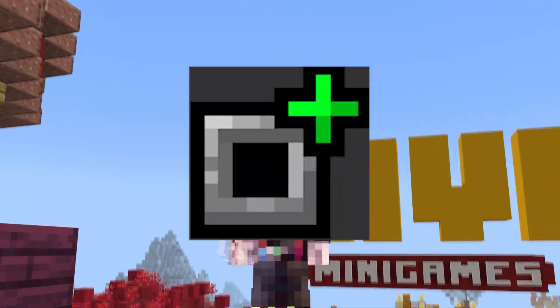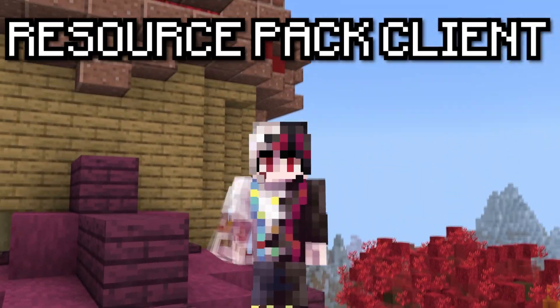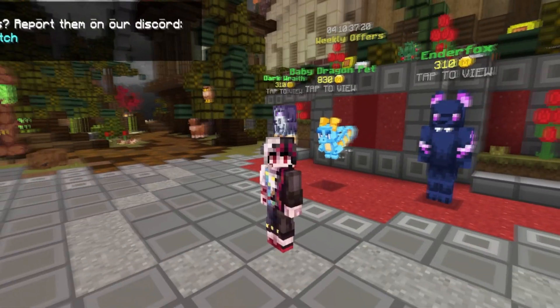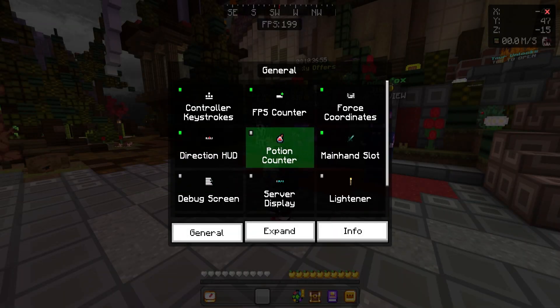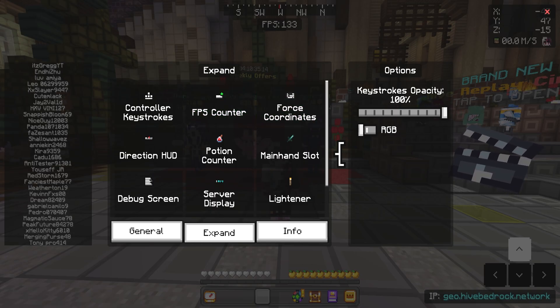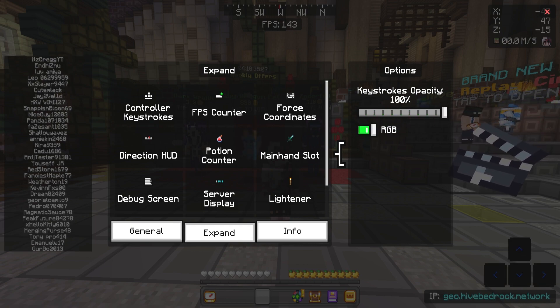I present to you Module Plus — probably one of the most clean, well-done resource pack clients I've ever seen. This texture pack has it all, from a clean UI to features you'll definitely use. We have controller keystrokes as you can see right here, and you can change the opacity and do RGB.